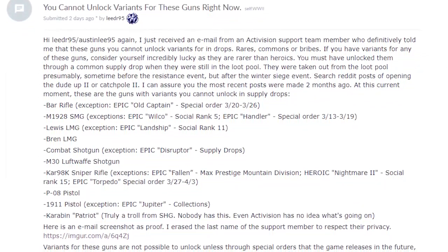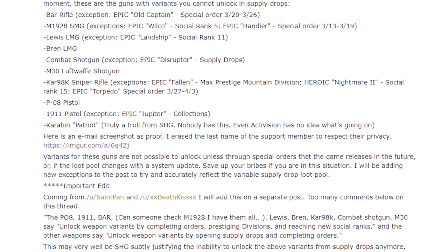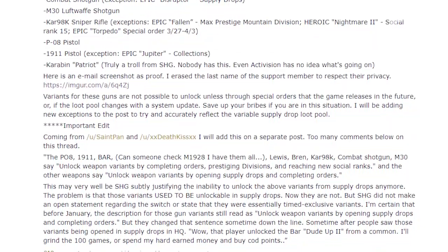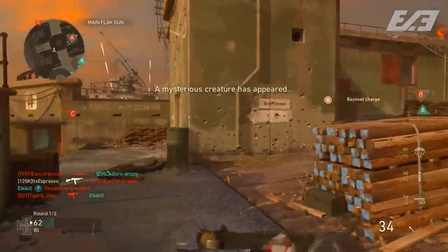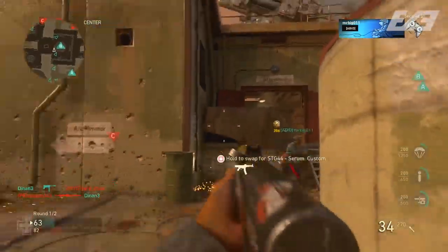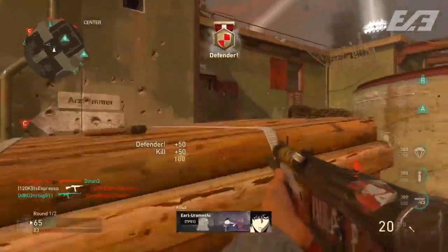The report starts with a Reddit user named lead_r95, who had an issue with supply drops and contacted the Activision support team. The outcome is that some of these weapons and weapon variants are now more rare than heroic weapon variants in the entire supply drop loot system, because they've been removed — probably around the Resistance event. So if you have any of them, you're among the lucky few. The weapons listed are the BAR, M1928, Lewis, Bren, Combat Shotgun, M30 Luftwaffe Drilling, Car 98k, PO8, M1911, and the Carbon.